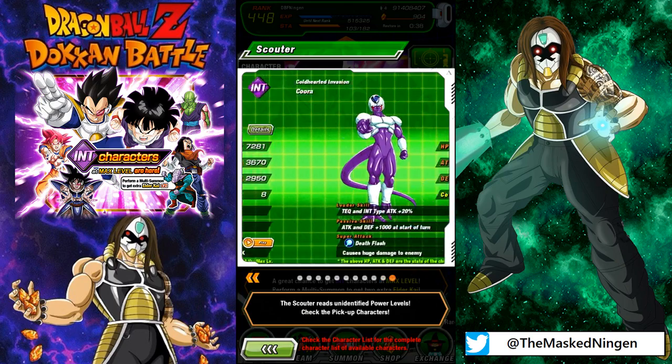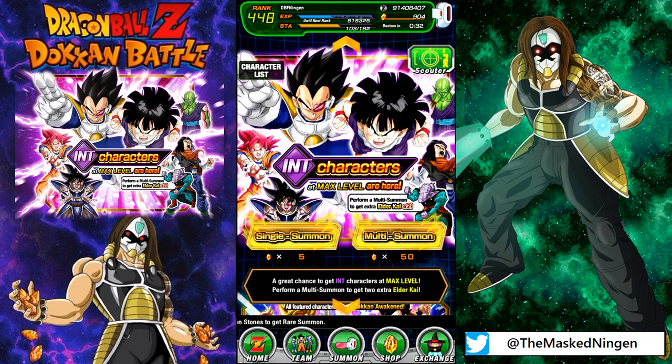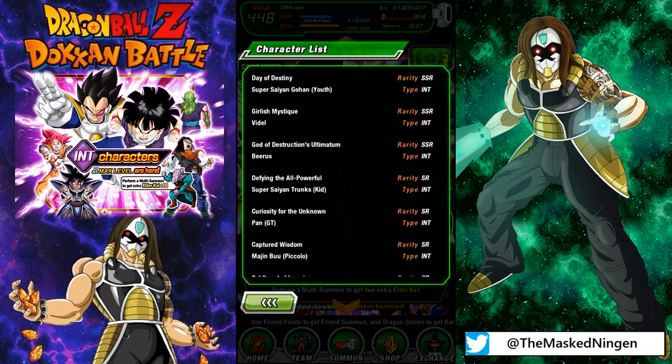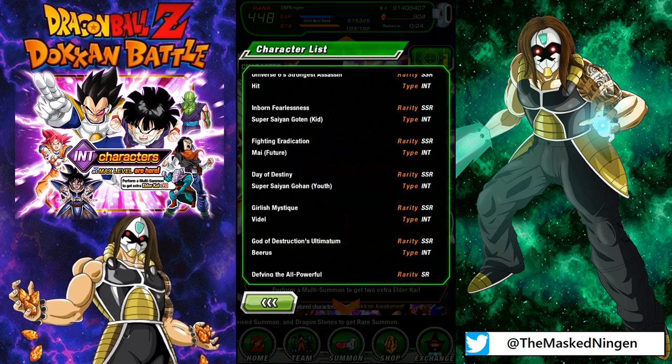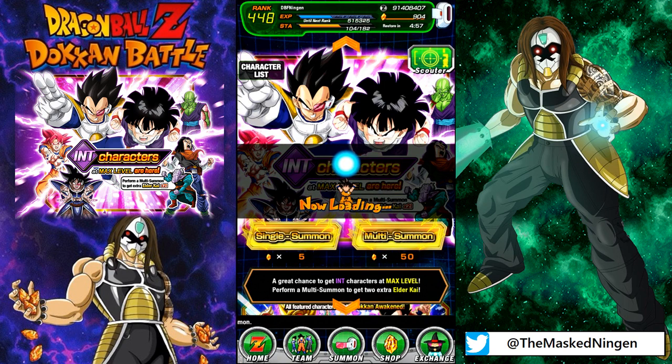The banner has to have featured SRs — because who doesn't want a bunch of SRs, right? As you probably know, being the INT type banner, this banner also has LR Gohan — Day of Destiny Super Saiyan Gohan Youth. The rates for him are still super low; they're slightly higher on this type banner than on say the Double Rates banner or the Kefla banner, but they are still very low. So definitely not expecting to get Gohan, but he would definitely be a nice bonus.